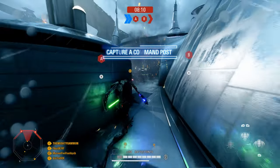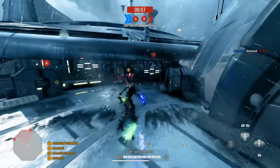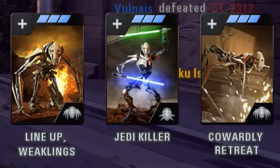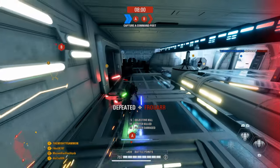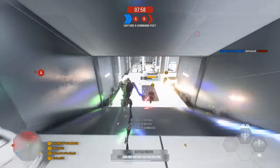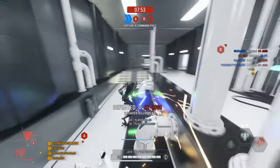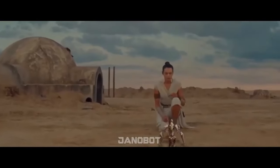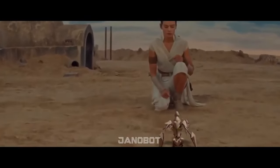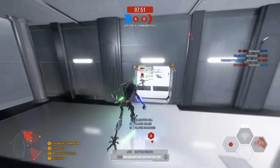Grievous' main strength is his damage and claw rush ability, so I try to extrapolate on that by using both claw rush star cards. This combo allows you to be virtually invincible whilst crawling along the ground like a little bitch, as well as dealing maximum damage on the way out of the fight. The third star card I use is increased range on his thrust surge ability. I will get into why I use that a bit later.